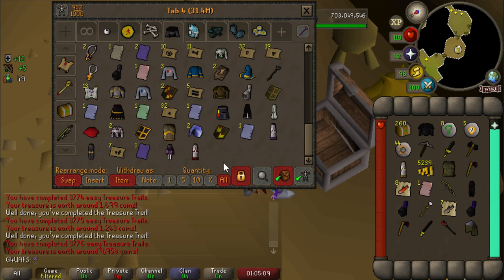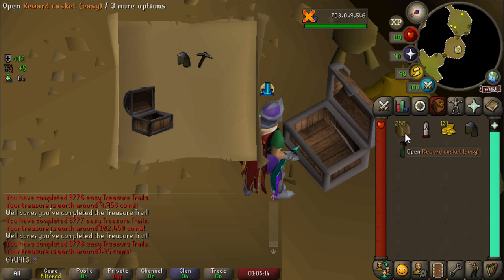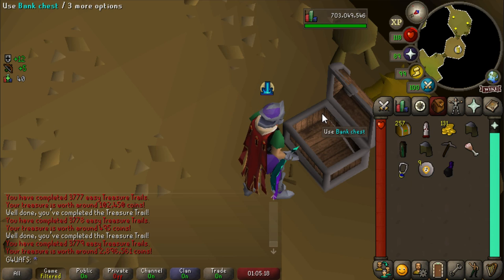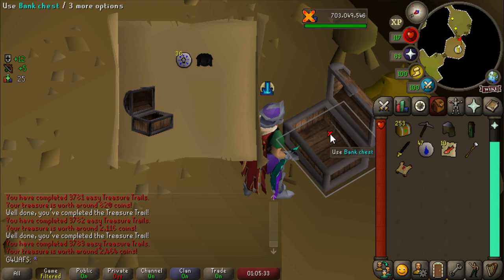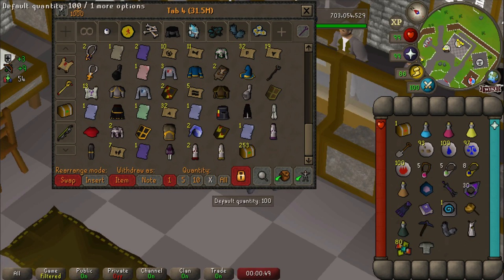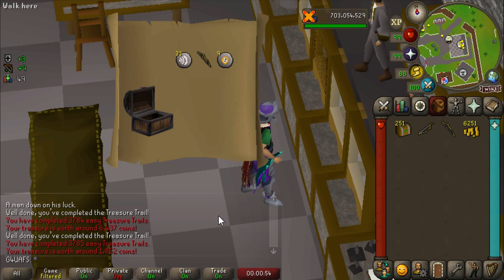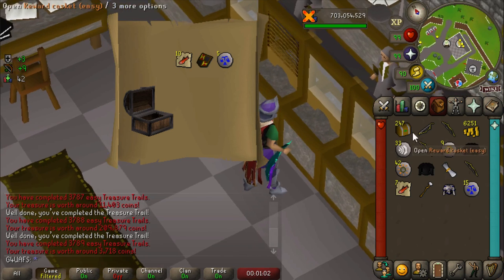The secret might be using Smite instead of Protect Item — I gotta smite the caskets to get all the goodies. Coifs back-to-back and a ham joint! Screw Redemption — Smite is the method. There's a master clue and I clicked again — that's three times this opening, three whole clues wasted. We're almost halfway through this easy clue opening. No new uniques to speak of, although we did get that ham joint and the Amulet of Power Trim, so it's not all bad.